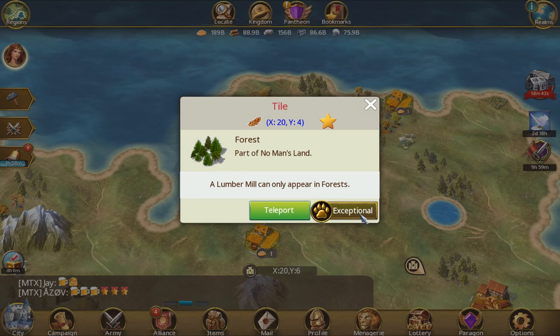As more and more players acquire animals and more hunts are being performed, it's going to be key to jump on the exceptionals as soon as you find them — they'll be the equivalent of gathering on a level 10 tile versus gathering on a level one tile.